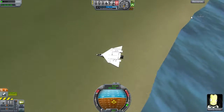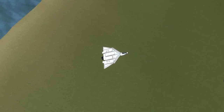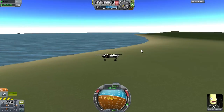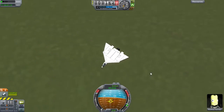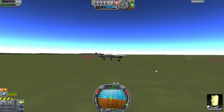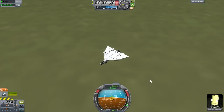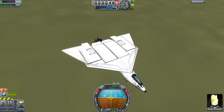Then if we can try and land — alright, we're coming down, coming down fast. Touchdown! And we have touchdown, boys and girls. That was quite a nice landing there, so the wheels are showing off nicely.